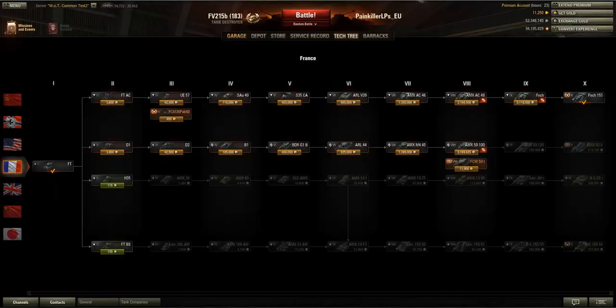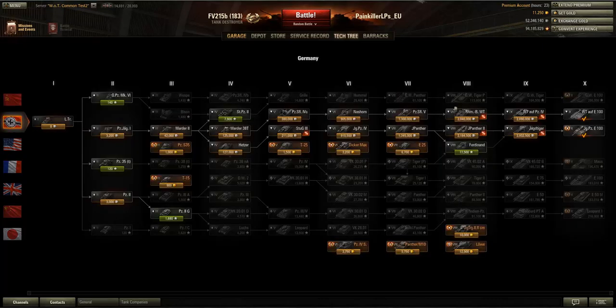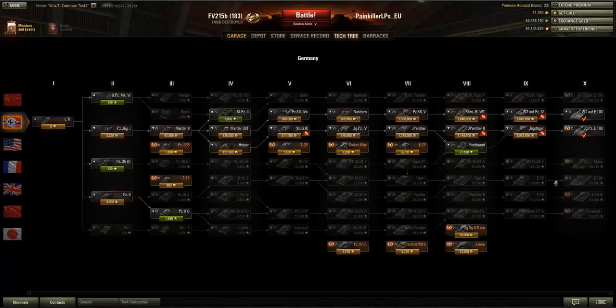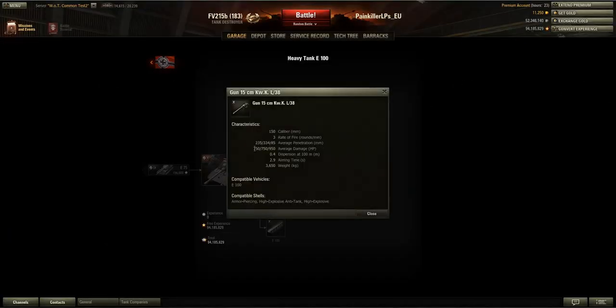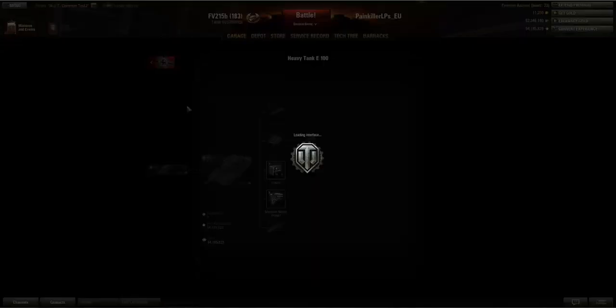I also think this patch will increase the efficiency of tanks like the ISU-152, Object 704, or the Rheinmetall Borsig Waffenträger with the 150mm gun, because these tanks can now at tier 8 deal out 750 damage — exactly the same as tier 10 tank destroyers. That means an Object 704 or ISU-152 in a tier 10 game will be a lot more important than they used to be. Also the E100 German tier 10 heavy tank with its 150mm gun dealing 750 damage will have a much bigger role as a high-alpha damage dealer.